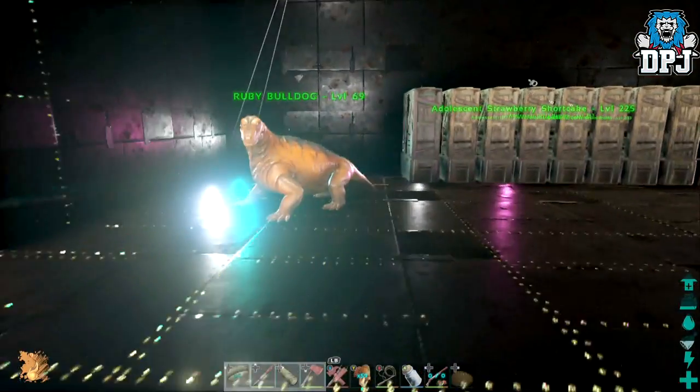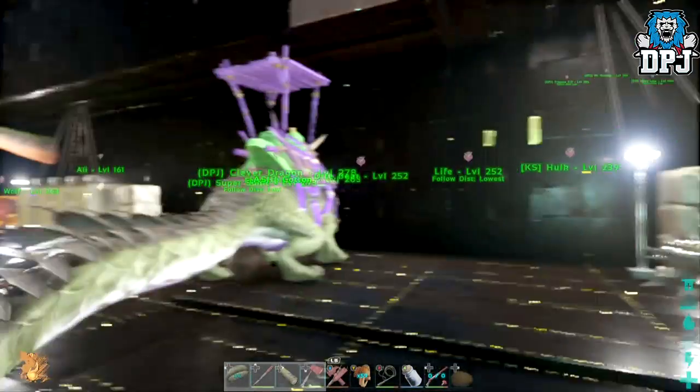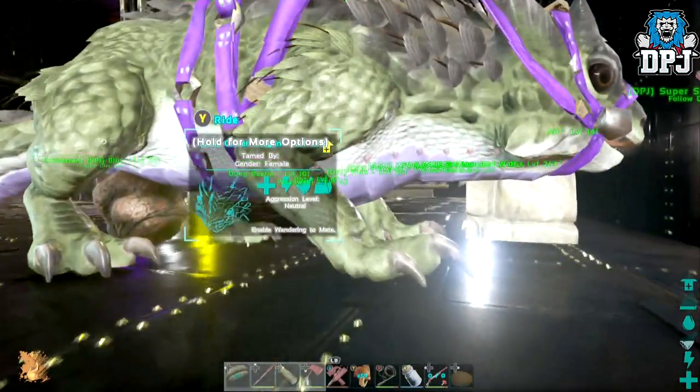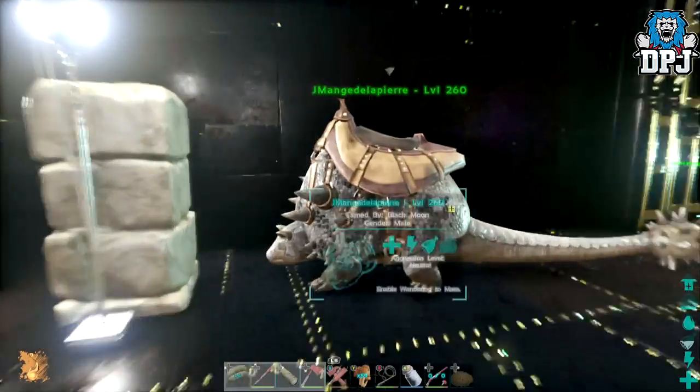We've got Bulldog right here, and my wyvern who's got a purple belly due to mutations. We have a duel Daeodon right there. Let's go upstairs.